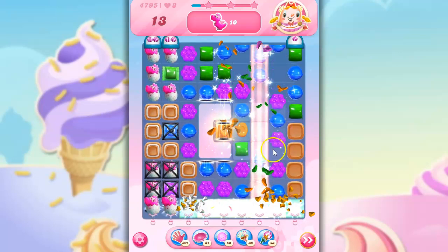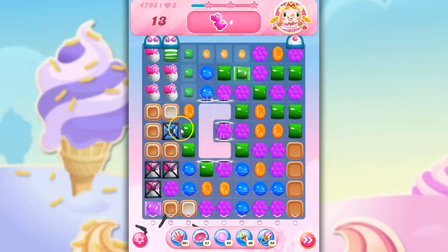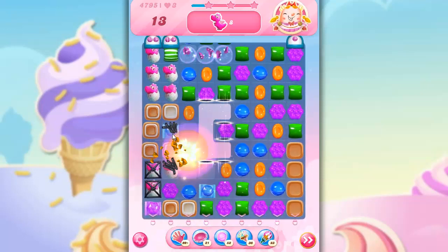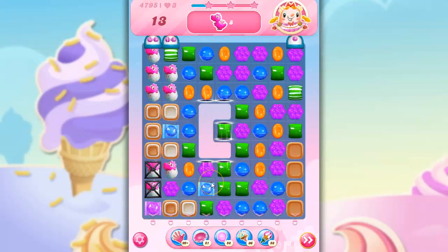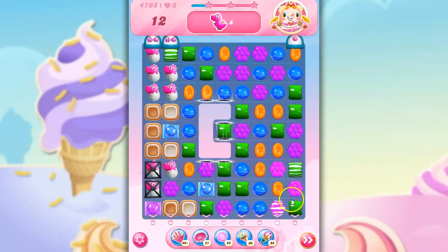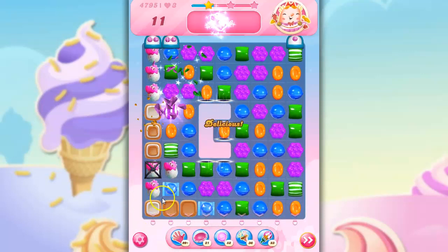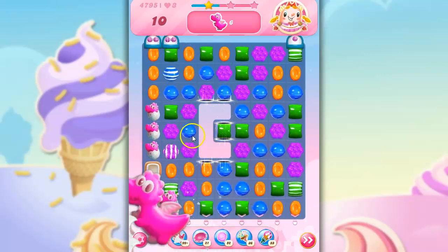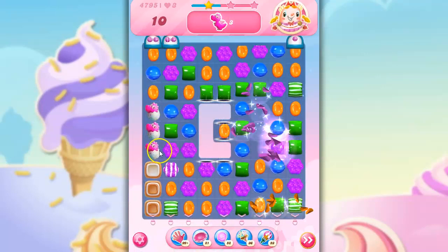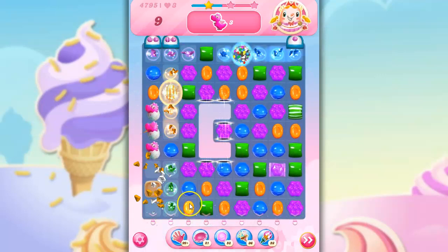I'm going to send some stripes down here. Beautiful. There we go. We're going to hit that. We're just going to hit this. So we've really opened up this board. I do like stripes along the bottom here. Look at that. We've got a wrapped candy, so some of these are going to go away. And that means we've got more space to do more things. The more of these we get out of the way, the more space we have to make specials and matches and things.